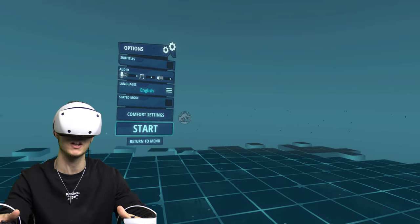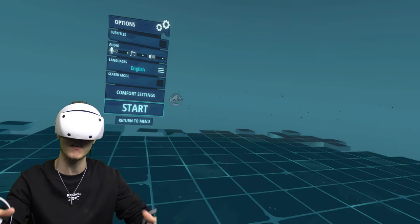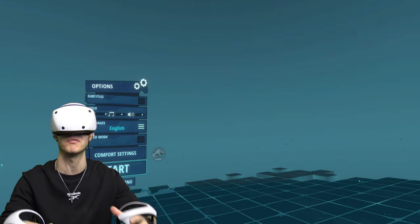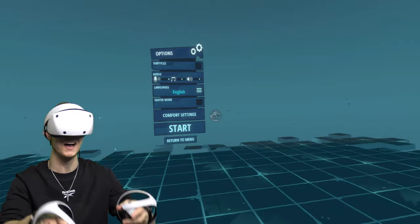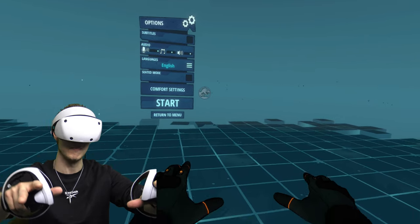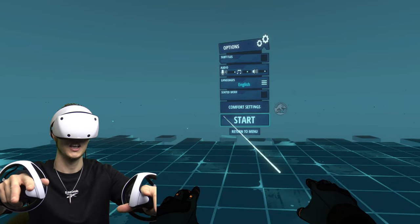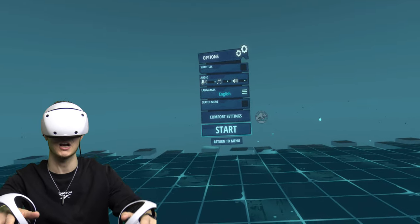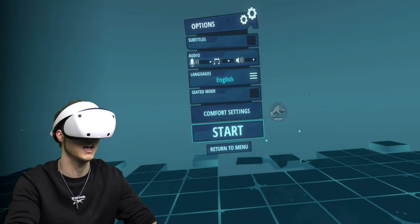So it's basically a survival horror game. The Velociraptor is very, very good at jump scaring me, so this should be a very entertaining playthrough for you guys and girls. But before we jump into the game, I just need to quickly adjust the settings, because at the moment I turn around in a very PSVR 1 way, and I don't like it. So I'm just going to sort this out quickly, and then we will jump into the game.